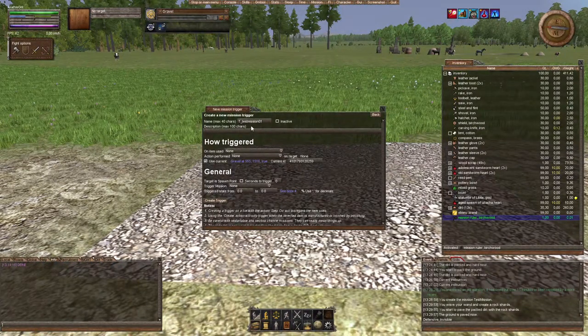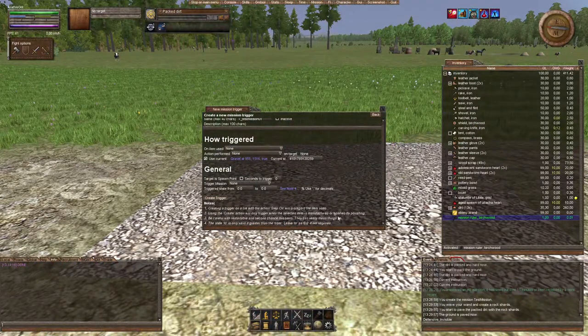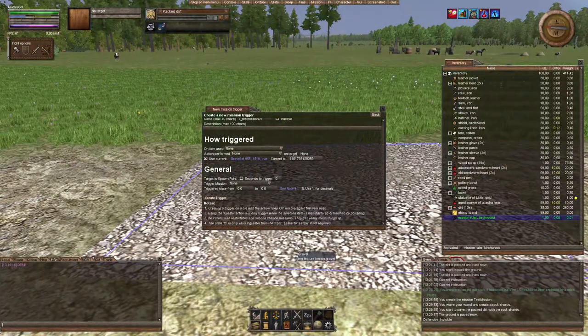Notice the blue text says 'gravel at 955, 15, 16' — this is the tile. This blue text will always show what you right-clicked before opening the Mission Ruler window. So if you right-clicked pack dirt, it would say 'pack dirt at...' or if it's an item it would say that item. You need to be careful of that, because the tile you right-clicked to open the mission trigger window is the tile we are talking about — it will be the trigger.